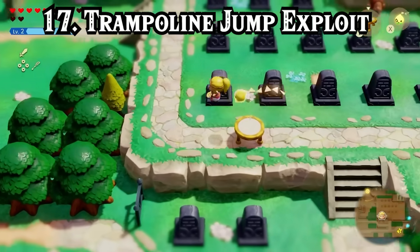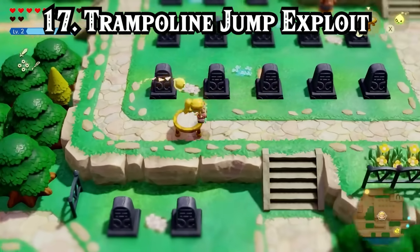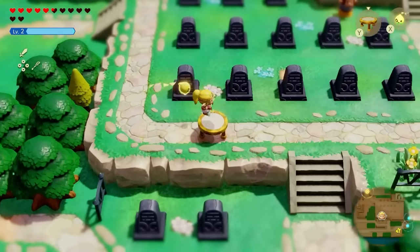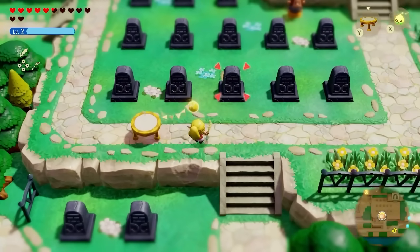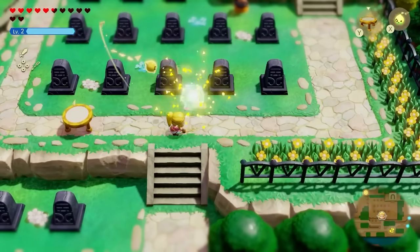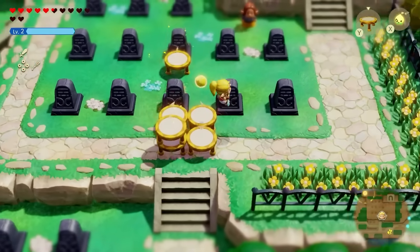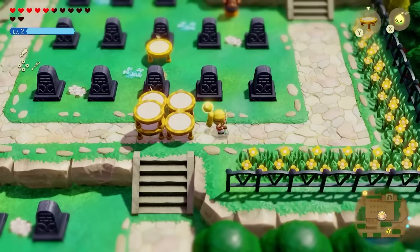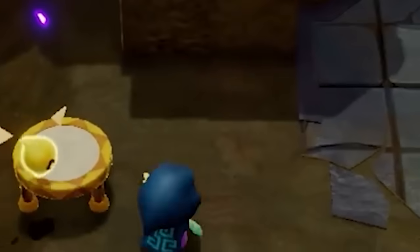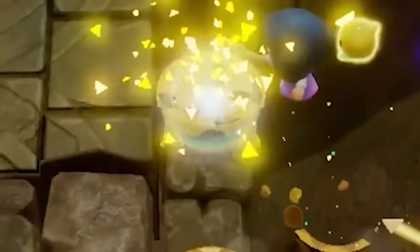One exploit that's pretty hard to pull off, but could be really useful during speedruns, involves the trampoline and some insane timing. You just need to place a trampoline down, then jump on it, and immediately place another one in front of you so that you'll just barely touch it as it spawns in, and you'll see that you can bounce in mid-air. I tried to practice this for a long time and concluded that I just really suck at it and was never able to chain them together properly. I have seen some people online do this very efficiently, so I believe someone will master this one day and you'll see it in a world record speedrun.